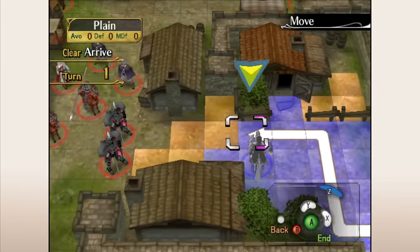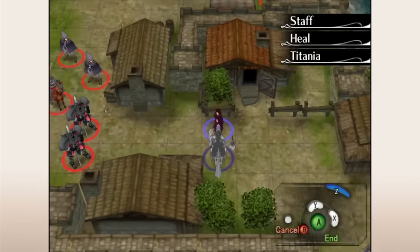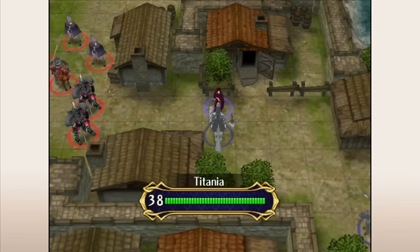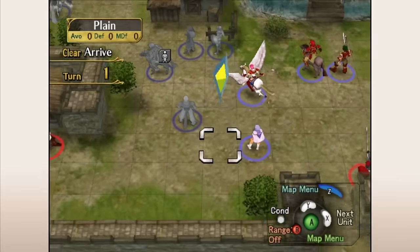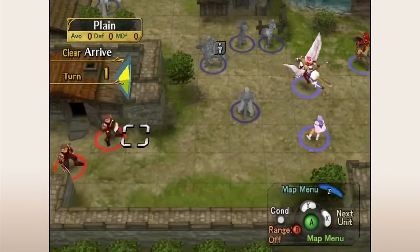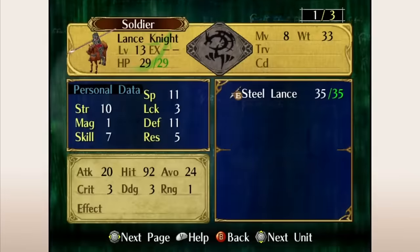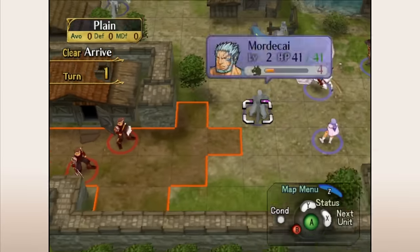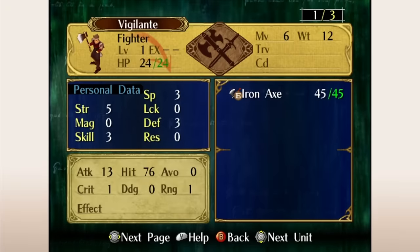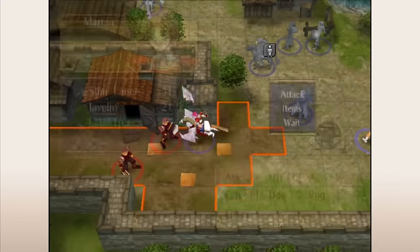This does call into question why I value character recruitment so much, because I never actually use Sheena, but I would use the bonus EXP in Path of Radiance if I got it. My only explanation is that losing a character, particularly if you have to kill them, just hits different, even if you weren't planning on using them. For this reason, FE3 did this sort of situation best for me, because the reward of recruiting a character is cool, and it tells you a lot about Sheena's character that this is her recruitment requirement.